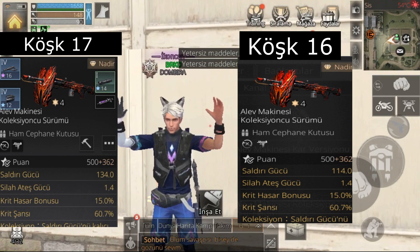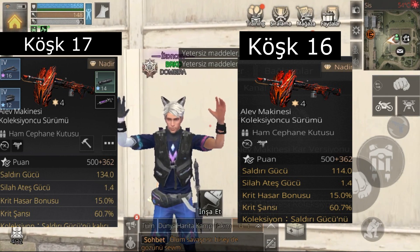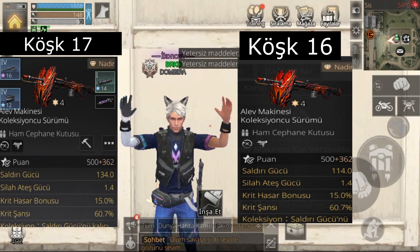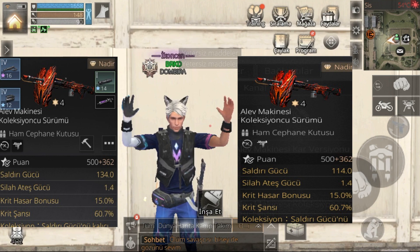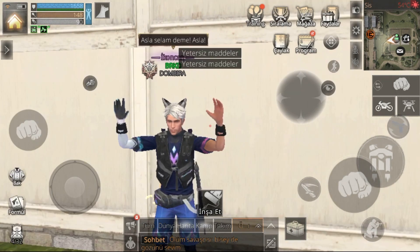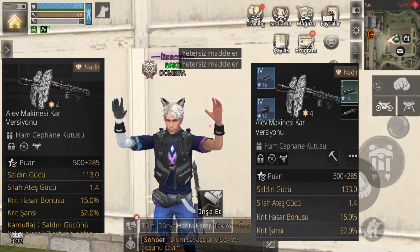Bakın, alev makinesinde köşk 16'da 114 atakken köşk 17'de 134 atak oluyor arkadaşlar. Yani 20 atak ekleniyor alev makinesine. Köşk 17'de alev makinesi çok daha güçlü.